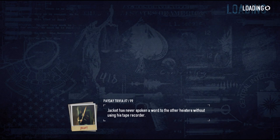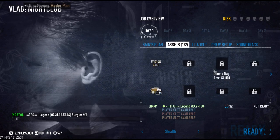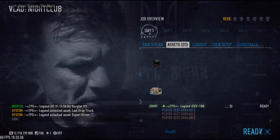Then what we want next is the Asset Loot Drop and Expert Driving. And then we can start.